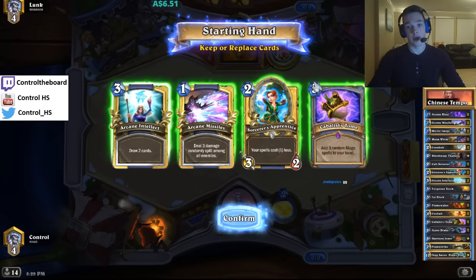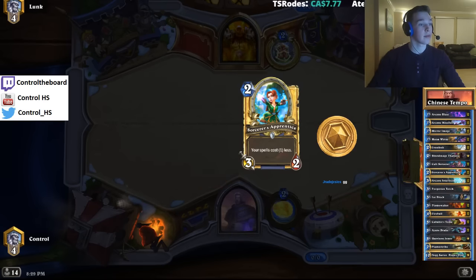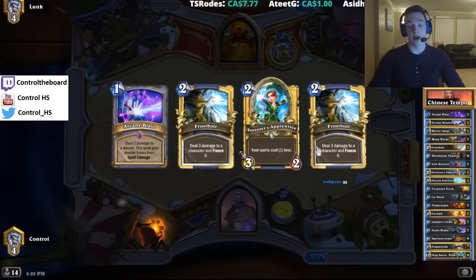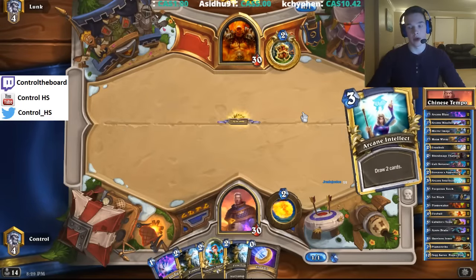Against Warrior, we're fine with just keeping Sorcerer's Apprentice here. I think that's good. It's not bad. So this is a fine hand — it's not great, it's not bad though. If we draw into another minion it's great, like a Mana Wyrm or a Flamewaker.